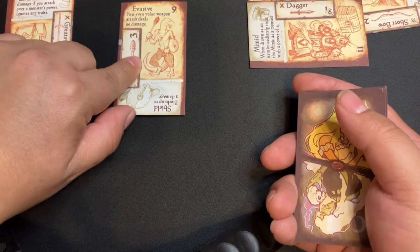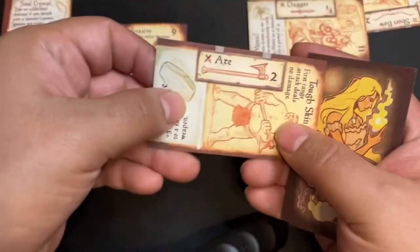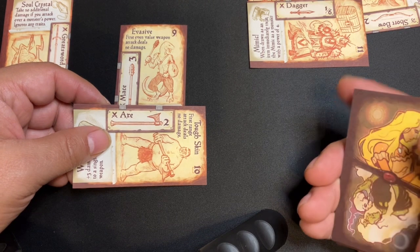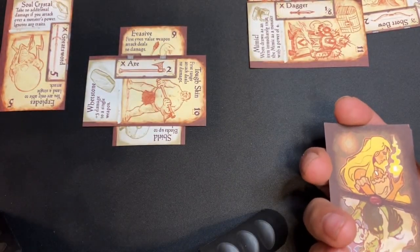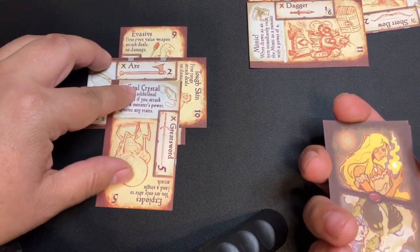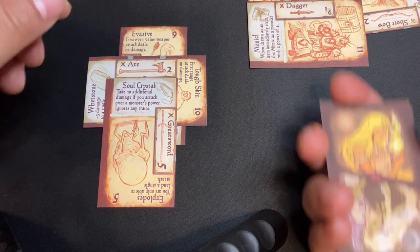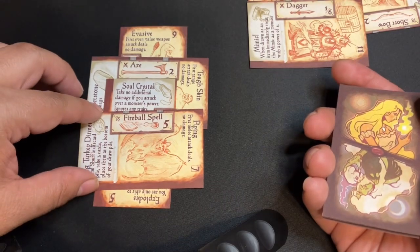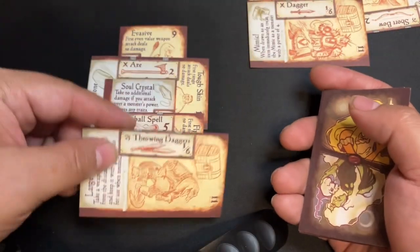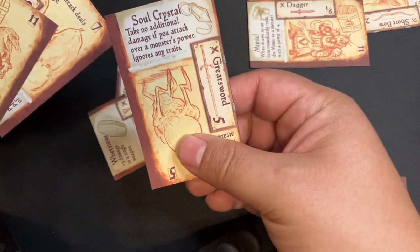Next monster is evasive — the first even value deals no damage. I might end up having to use the soul crystal on that. That axe deals nothing. I'm going to use the soul crystal. I ignore the traits, which is the evasive, so it's going to deal two damage to the monster. At seven. I can attack over safely — I'll do throwing daggers for six, because soul crystal lets me attack over. I take no additional damage if I attack over. All of that goes to the graveyard and I claim his soul.